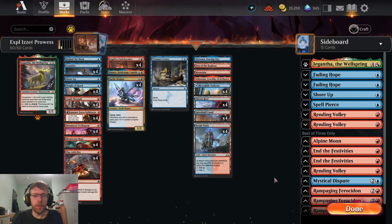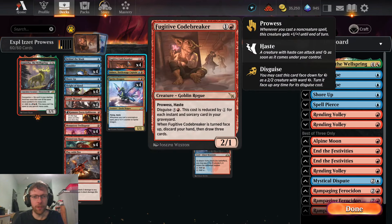Hey everyone, welcome to another Magic Arena Explorer video. Today we are playing Izzet Prowess. This is not dissimilar in strategy to the Boros Heroic deck we were playing the other day — it's about cheap creatures which grow when you cast non-creature spells, then trying to aggro out the opponents. We have one interesting new card for this deck.